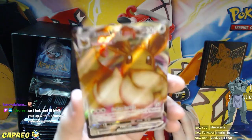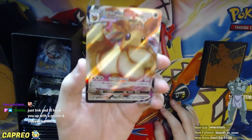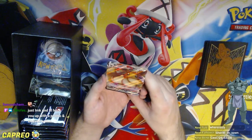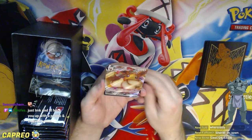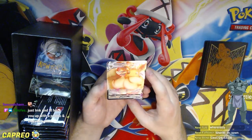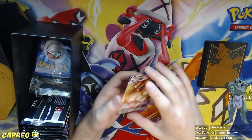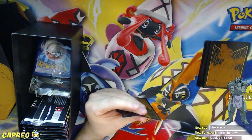There is the Eevee VMAX promo. In case you couldn't read the attack, it says GMAX Cuddle — 3 colorless energy, 150 damage. During your opponent's next turn, if the defending Pokémon tries to attack they have to flip a coin; if tails the attack doesn't happen. Sort of reminiscent of the Greninja in Detective Pikachu. These sleeves feel pretty nice too — they've made their sleeves way better since the trainer toolkit. Not the sticky ones they used to have.